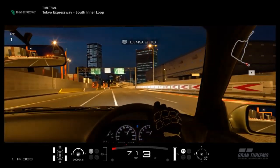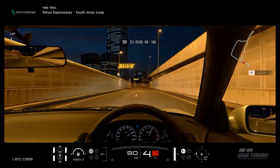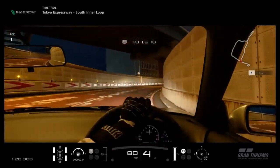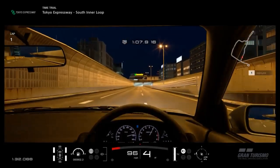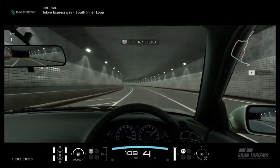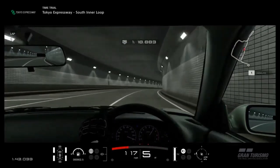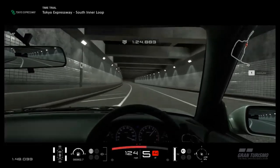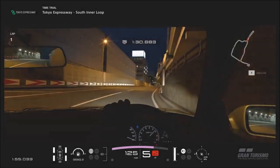None of the cars disappoint me from a performance point of view. It's just that the Corolla disappoints me from a needless duplicate standpoint. So overall, that's it for my thoughts on the rain and the new cars. As far as features, not much else seems to have been added — no scapes, no new circuit experience, and not much in the way of new career mode content. Since you've had a full day to process it and play the game, I'd love to hear your thoughts down below. Stick around on the channel for my individual breakdowns of the cars, including tuning capabilities and some actual tune setups. Thanks for watching.